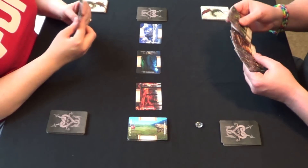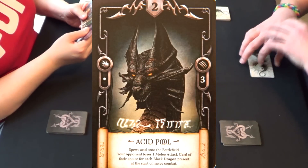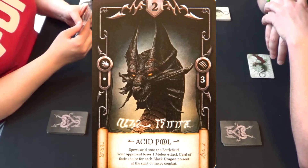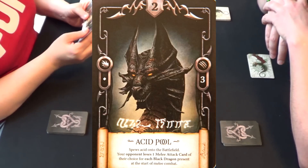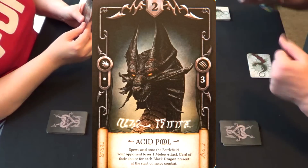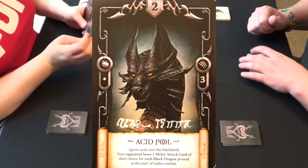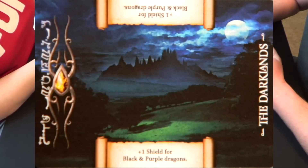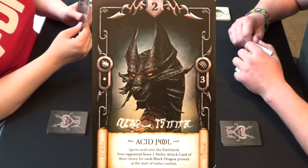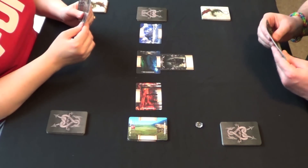I'm going to place my acid — or black — dragon at the Darklands location. The black dragon, if you look at the bottom, says he spews acid onto the battlefield: your opponent loses one melee combat card of their choice for each black dragon present at the start of melee combat. Right now we're in ranged combat mode. I placed my black dragon here because the Darklands card says plus one shield for black and purple dragons. So my black dragon gets a bonus plus one on his shield, allowing me to defend three times instead of just two.